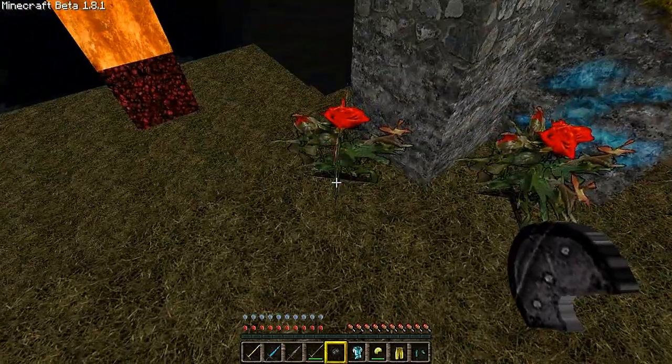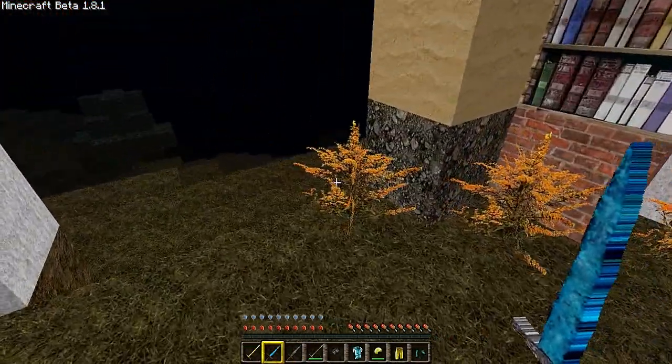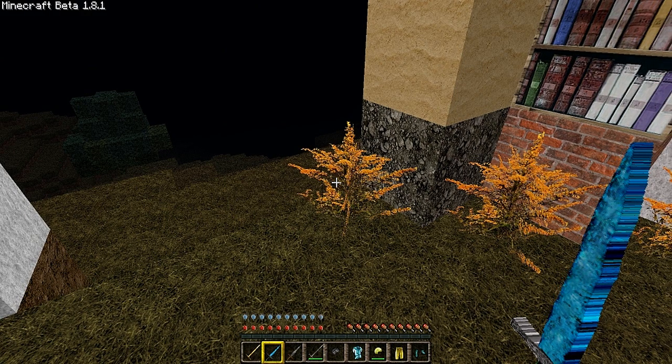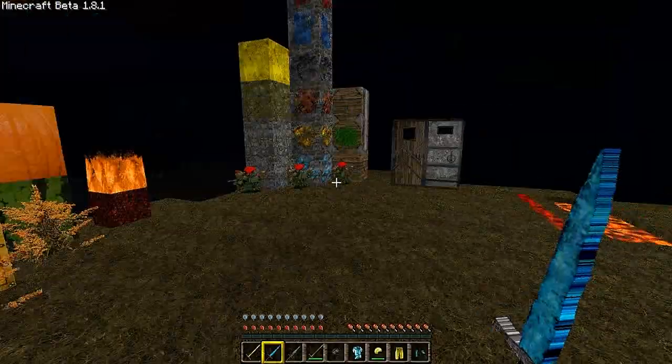Flowers — they look good, I do like those. I like the flowers. Yellow flowers — maybe change them up a little bit. They kind of look like weeds to me. But regardless, hey, it's your texture pack, I think it still looks great. It just kind of looks like weeds — you just want to cut those down and get them out of your yard.